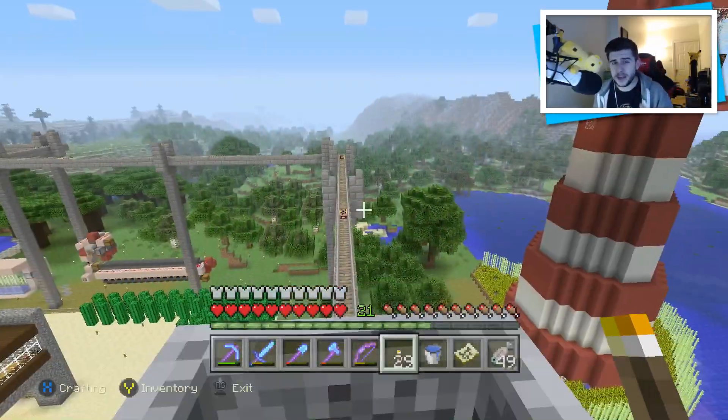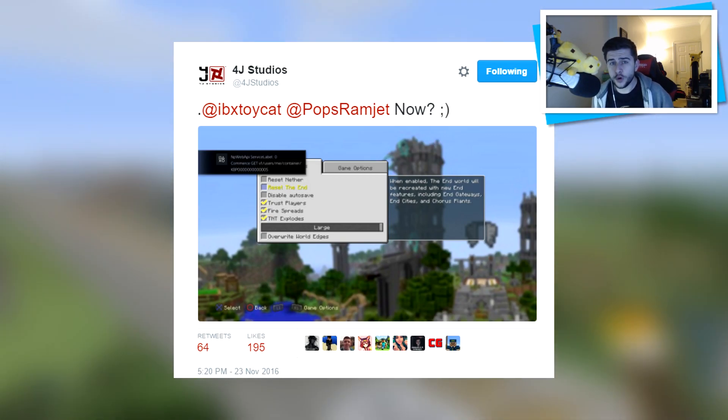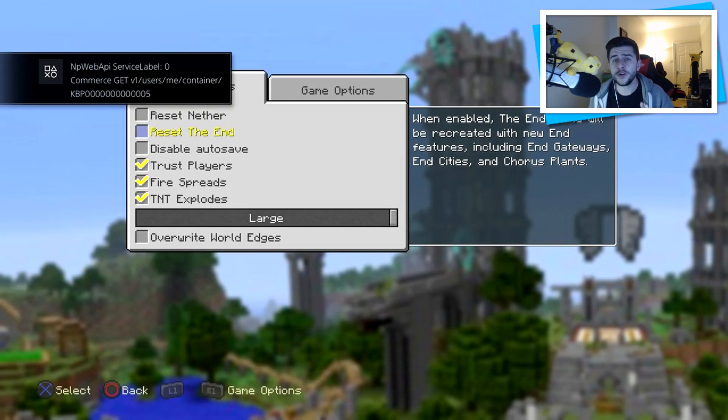Now 4J were incredibly sneaky with this one and they replied saying: at IBX Toycat, I have Roger Carpenter now — question mark with a winky face. The image that 4J sent us is of course on PlayStation 4, and looking closely there are a few things to take away from this. At the top we have reset the Nether, which has been an option for an extremely long time. The reason we have that option is because in old worlds there were no nether fortresses, and when 4J introduced nether fortresses we needed to reset the Nether so everybody could get one. Below that we have reset the End.